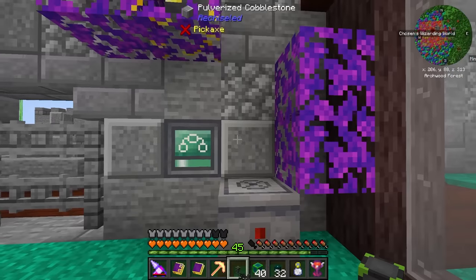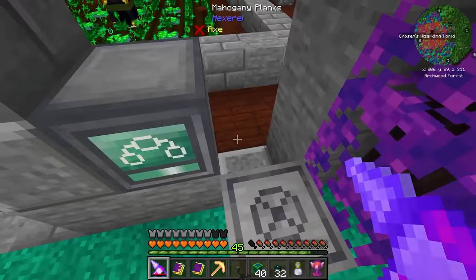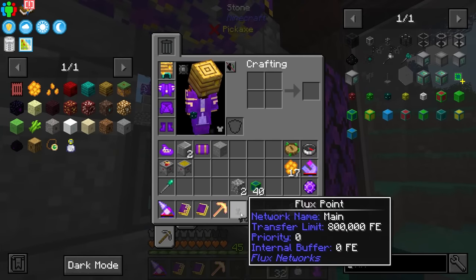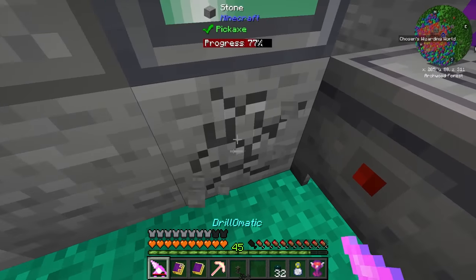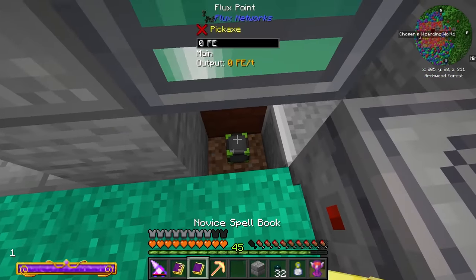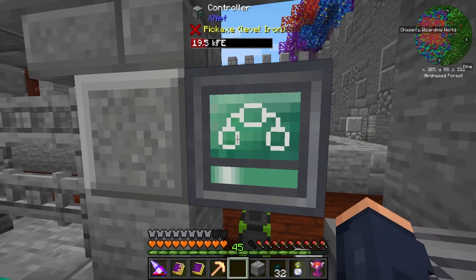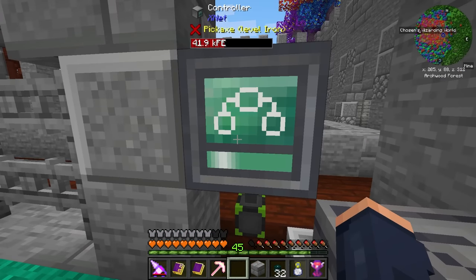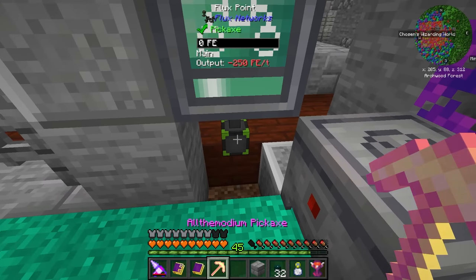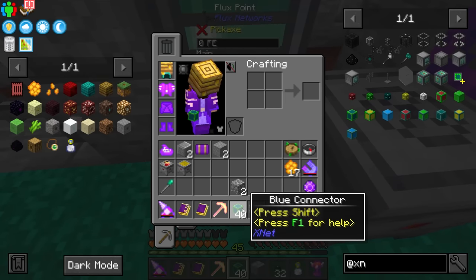I'm breaking into the wall because we can facade the cables - that's the whole reason I want to use XNet. To hide the power cable, I'll put the flux point right here. It needs a little residual power to jump start itself, but once we have some power it should be able to power itself via our cables. XNet is definitely on the more complicated side of things, but there are a couple of cable options to consider.